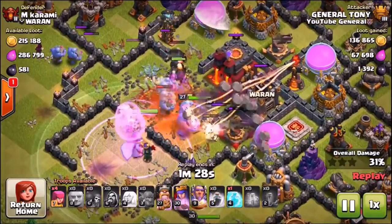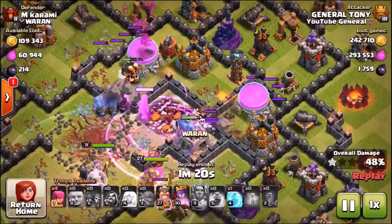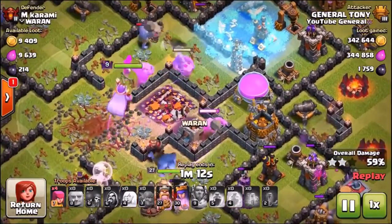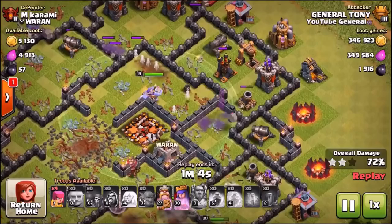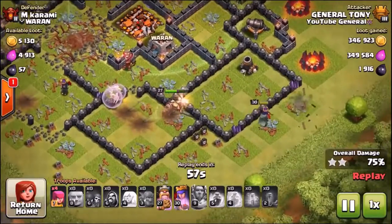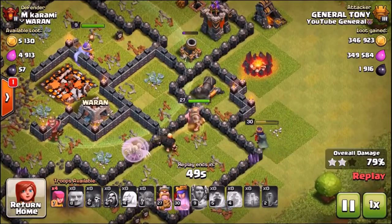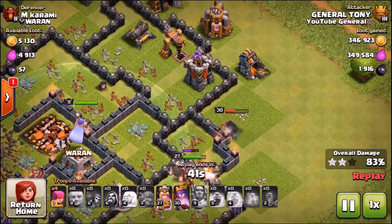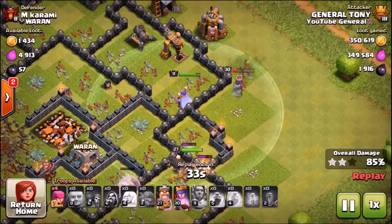The Dark Elixir storage looks pretty full. We're dropping the second rage spell into the center and a freeze spell on that multi-target Inferno Tower. The beautiful thing about bowlers is: get them into the center of a base surrounded by walls, and they target the walls, then deal splash damage to the defenses behind those walls. They are a very unique troop with a diverse feature set, and because of that they do an amazing job. I'm thinking they are going to get nerfed in the next update — quite heavily — and Supercell may bring in a couple of other troops to change up attack strategies.